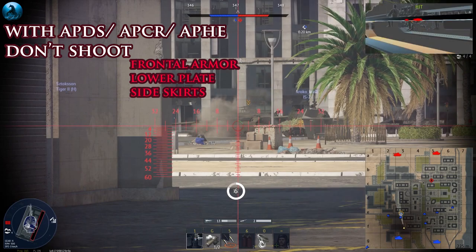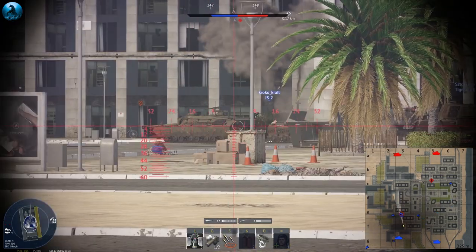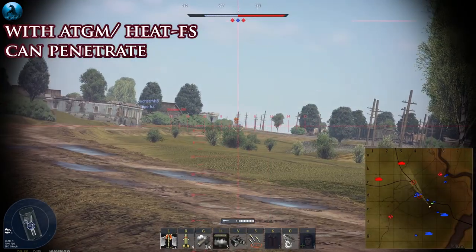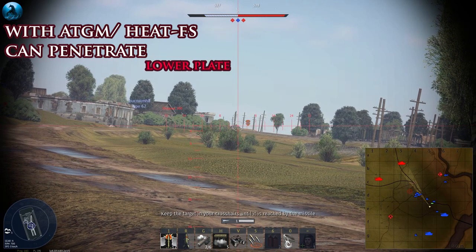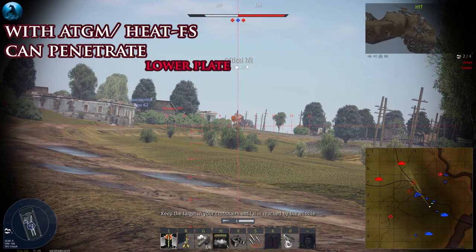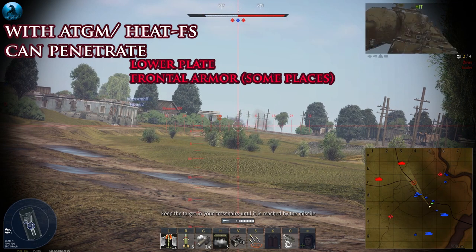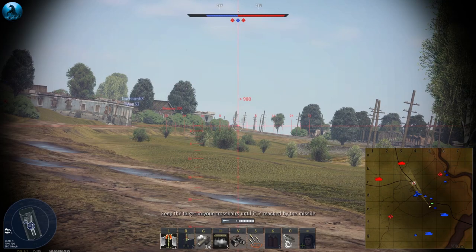But there is an exception and I'll show it in the next clip. With ATGMO heat FS, you can penetrate the lower plate so easily. And also there are some places in the frontal armor that can be penetrated. But still, you can't penetrate his side skirt.